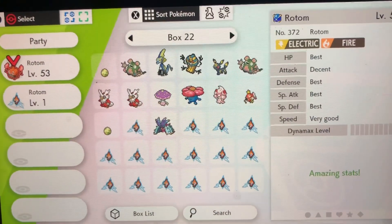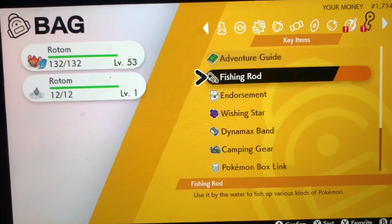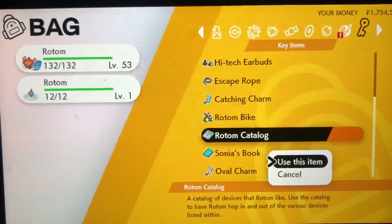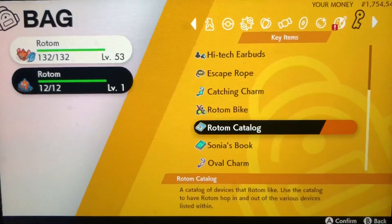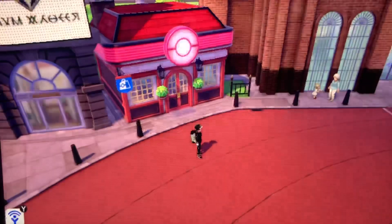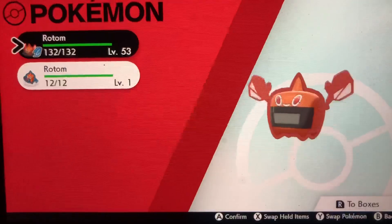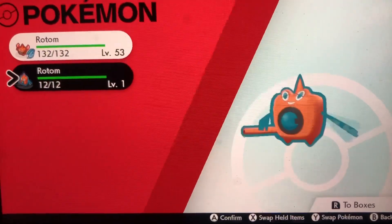Once you've got a Rotom like that, you're going to want to turn it into either the oven form or the washing machine form. I'll turn this one into the washing machine form — it will learn a move, and you're going to want to keep that move. This one learns Hydro Pump and the oven form learns Heat Wave. These two forms are special attackers and they're both very fast.